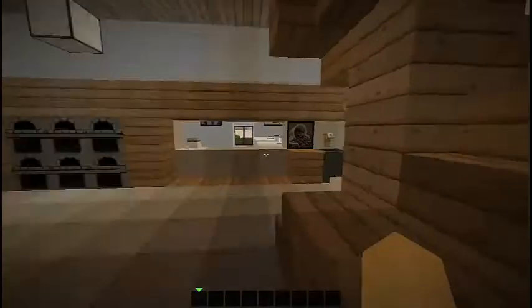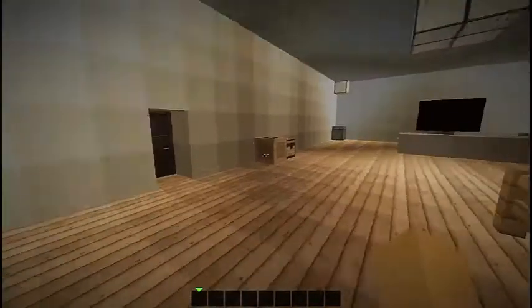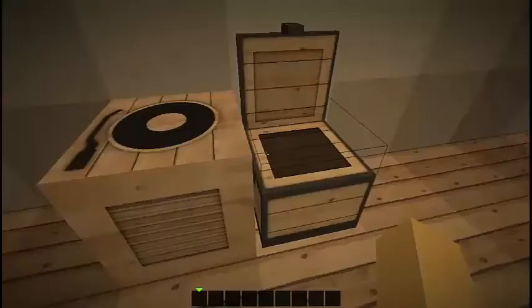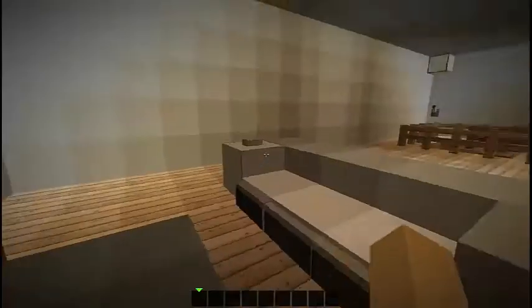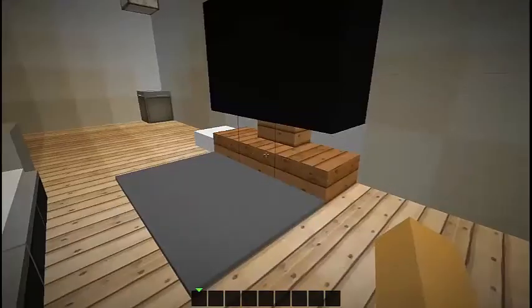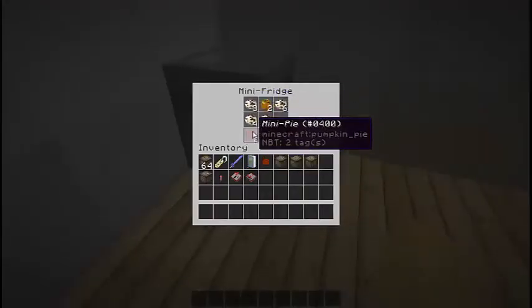That just takes you back into here, so now we go upstairs. Here we have the second living room with a light, some music discs — you know, jam out — a PS4, a working couch, the TV also works, and a little mini fridge with cookies, caramel apples, mini pies, and more caramel apples.